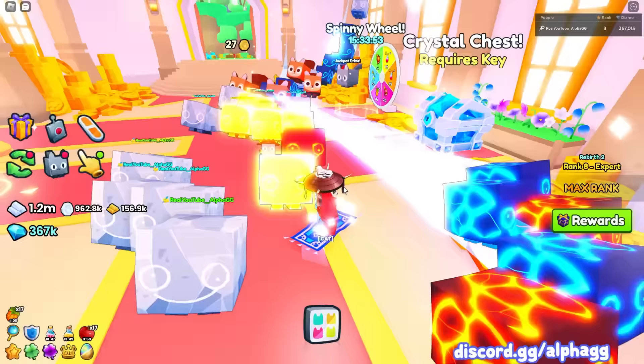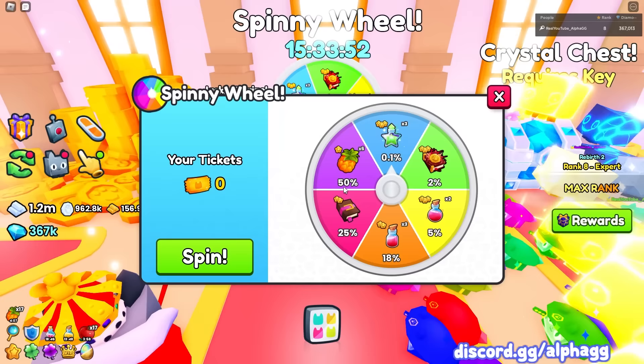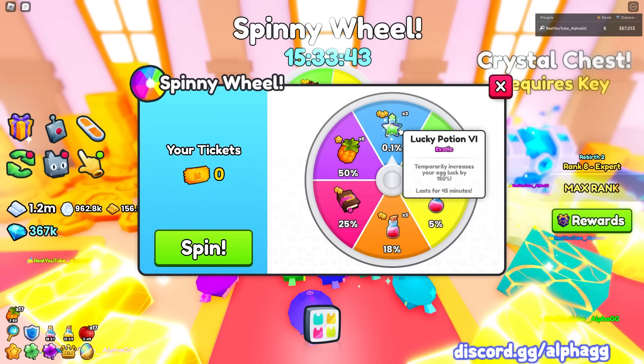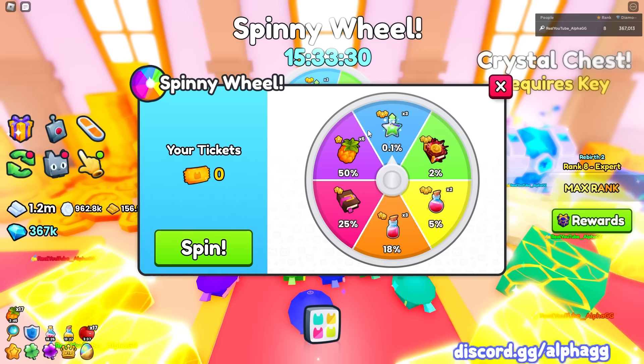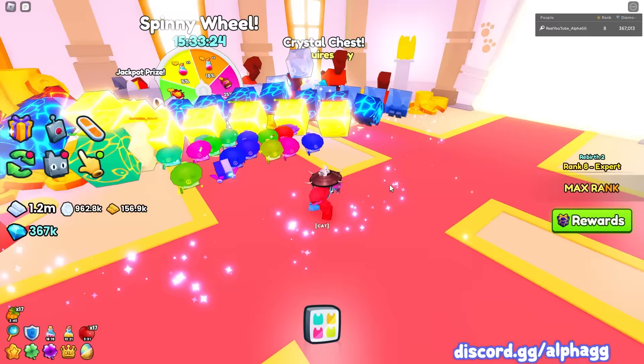The next way is right down here — the spin the wheel. There actually isn't a huge pet in the spin the wheel right now, but a lot of the time there's a 0.1% chance for the huge propeller cat. It has almost 2,000 existing, so quite a few people have been lucky enough to get it. You get free tokens or tickets all the time, so just every time you come by, spin the wheel and you could get this huge propeller cat. Jackpot prize.